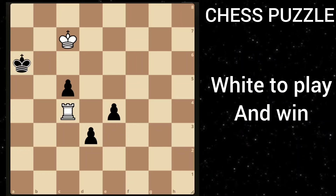In this position, it's white to play and win. It seems like black's pawns are going to promote, but white has a way to stop it. You can pause the video to find the best move for white.